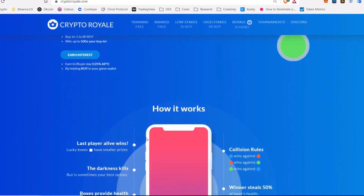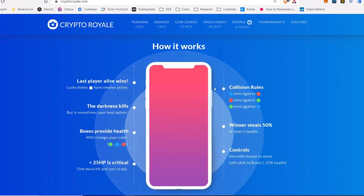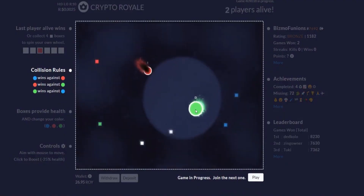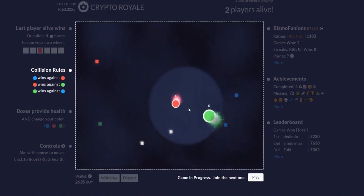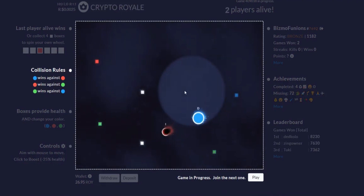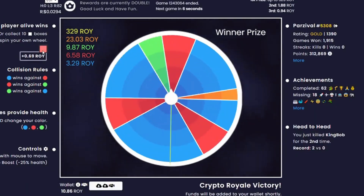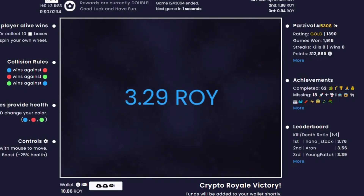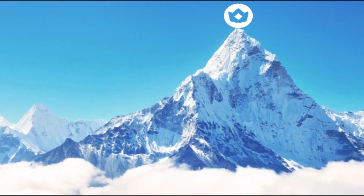Crypto Royale is a browser play-to-earn game purposely designed to be simple to play, yet difficult to master. Every day, 700-plus players congregate on the battlefield as they fight to claim the game's HRC20 token, Roy. The game celebrates 400% growth since its launch, with every indication that growth will continue to reach new highs.